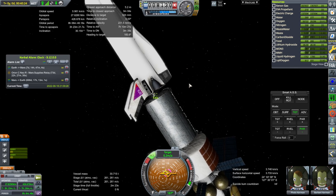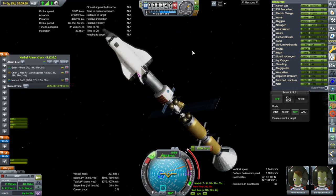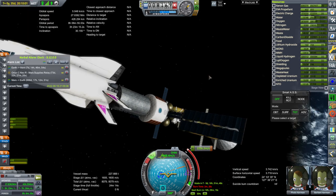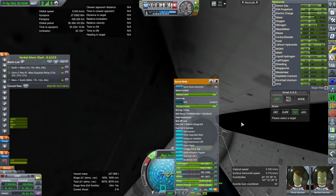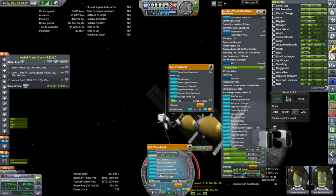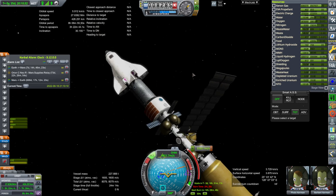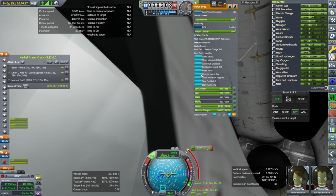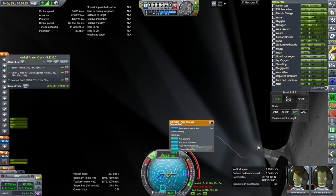Doesn't look too bad. We've docked. That is presumably the maneuver for exit out of the system. Let's first transfer out the xenon gas — a huge center of mass shift as we do that. We brought a fair amount. Now our crew members — open hatch. That hatch also opens. All right, we're in business.